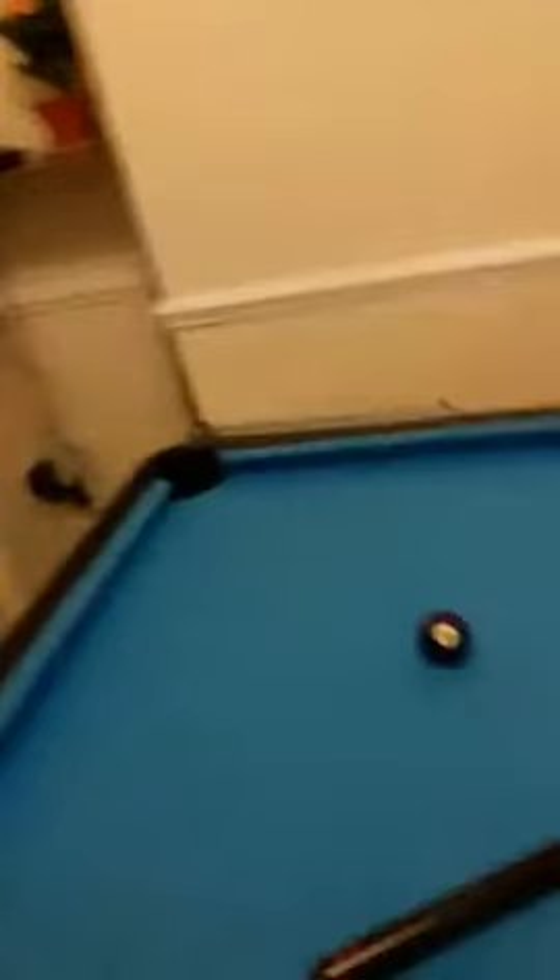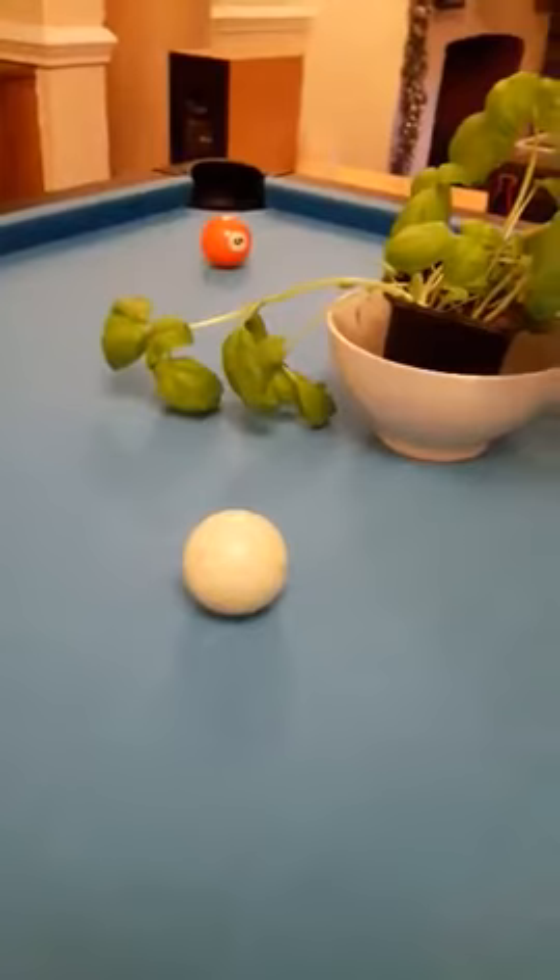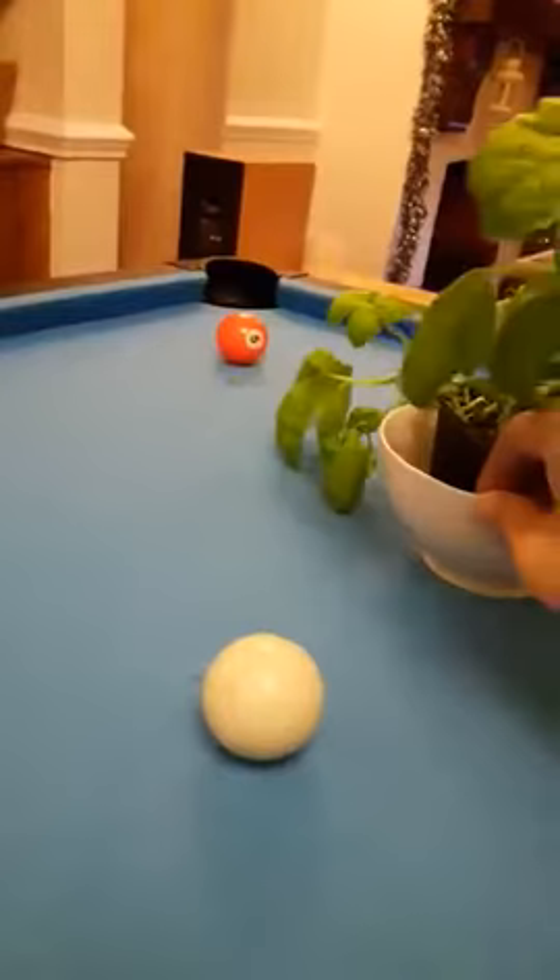As you can see here, the plant is right in the way of the five ball in the corner pocket. So the best idea is just to swivel it to the right, and don't worry about the leaves there — you can still get through.